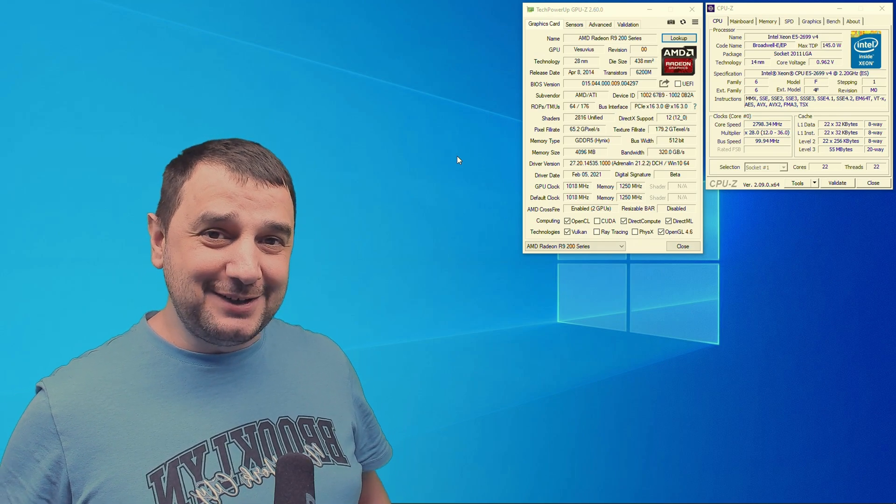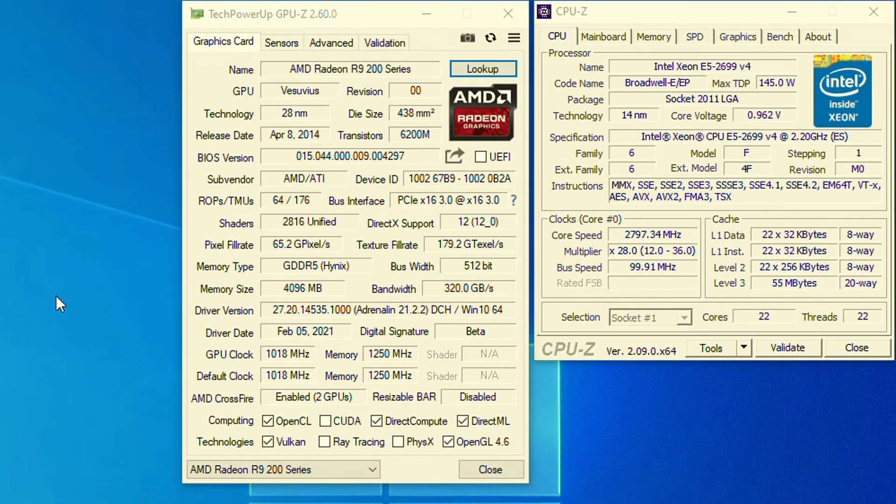We're testing the R9 295 today, a 2014 video card with 2816 shaders. It has 4GB of GDDR5 VRAM, 1018 MHz core clock, 1250 MHz memory clock, 512-bit bandwidth, and DirectX 12 support. We're pairing it with an E5 2699 V4 with 22 cores and 22 threads, with hyperthreading disabled.